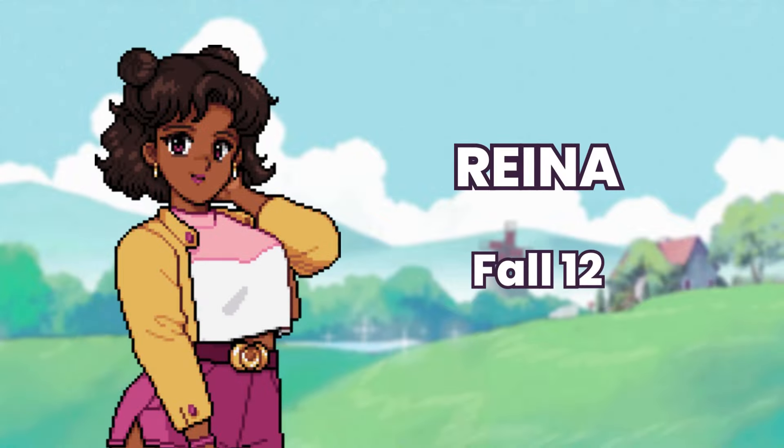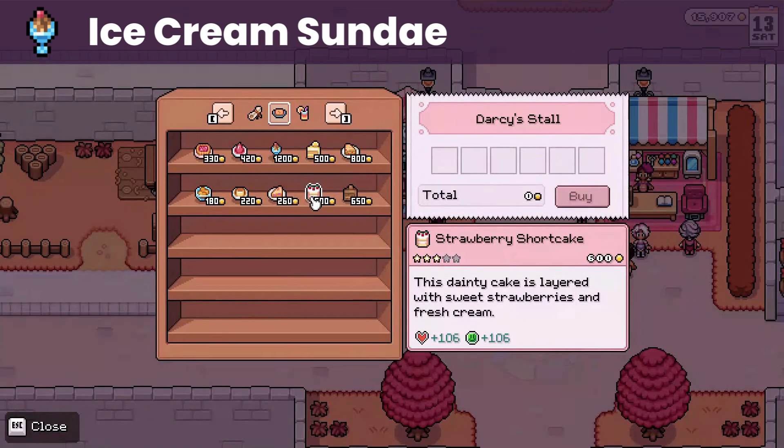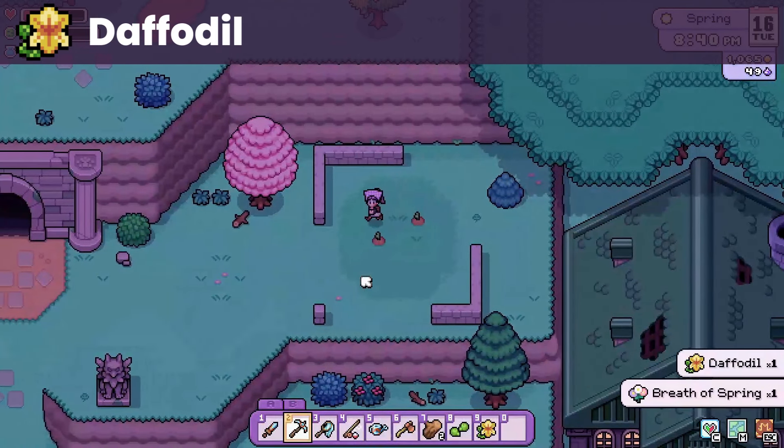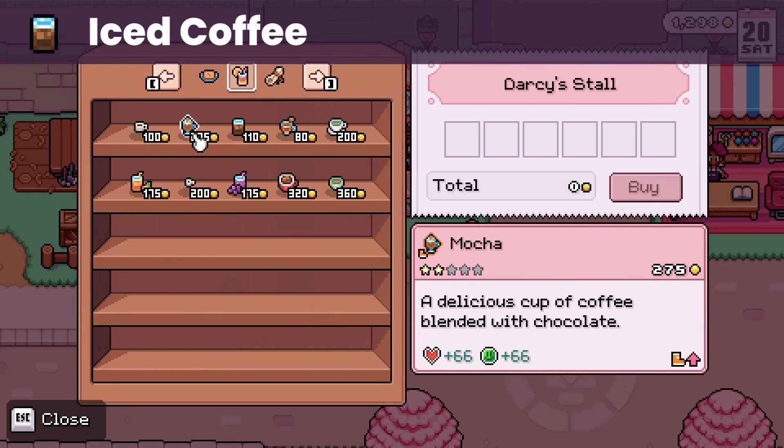Moving on to Reina, whose birthday is on fall 12. She loves a lot of pretty complicated meals to cook that I couldn't acquire in my early weeks. If the ice cream sundae comes up at the Saturday market, you could consider buying it, but it is pretty expensive. A quick and easy liked gift for her is the daffodil, which you can forage in spring. The coffee and iced coffee from the Saturday market are also liked gifts and way cheaper than the ice cream sundae.